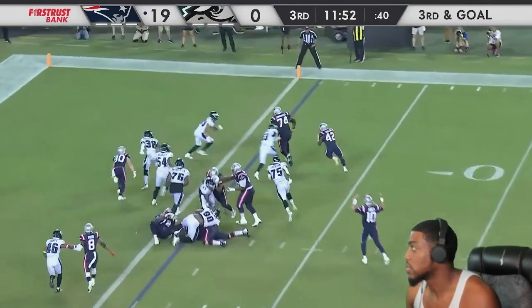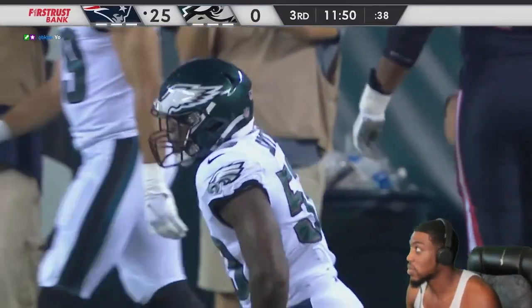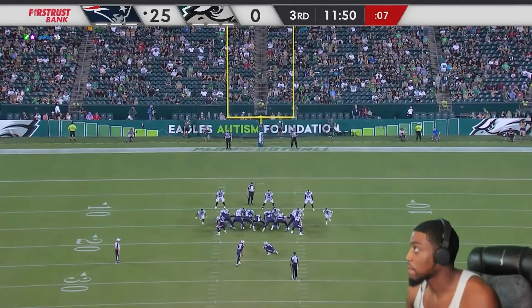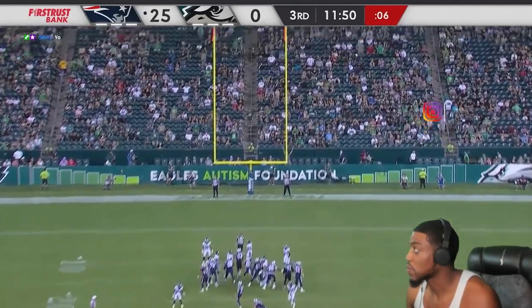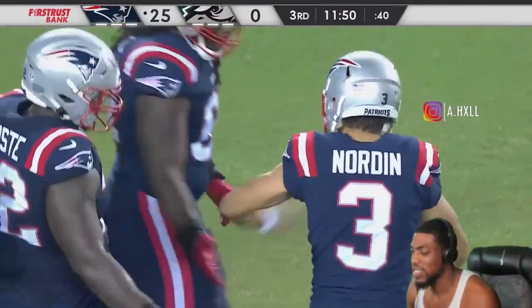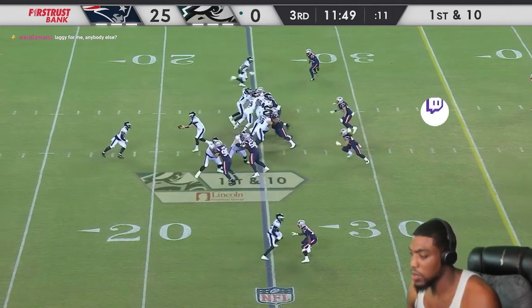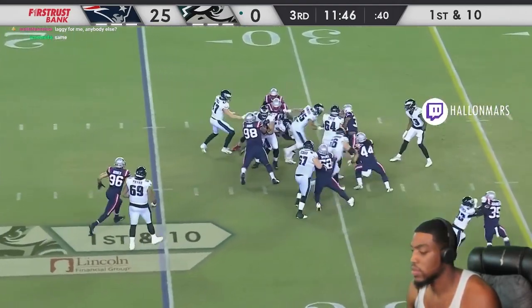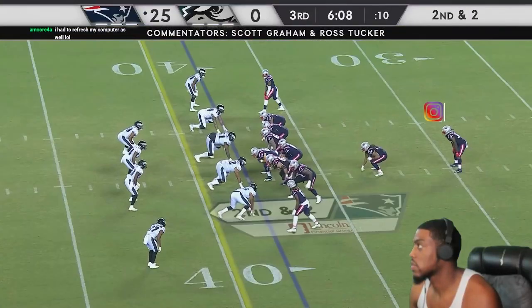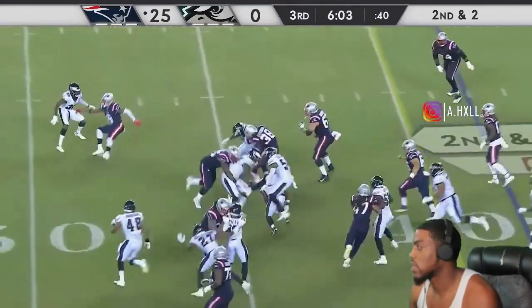Easy money. Both drives just crazy. TJ Edwards — gonna be Sean Bradley's time to make a bunch of tackles. Patriots can stay on the ground here, and they do.